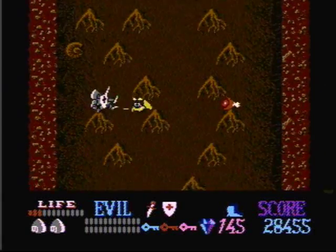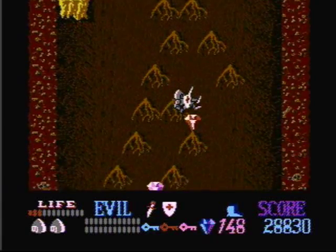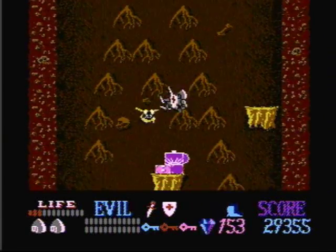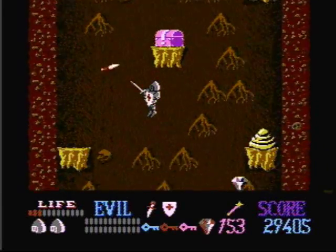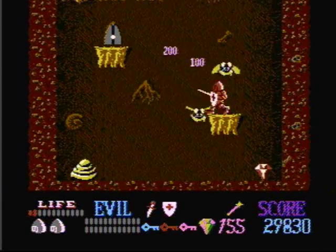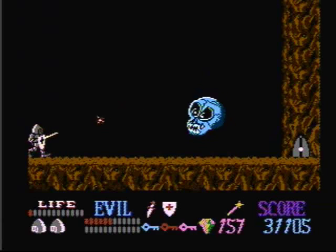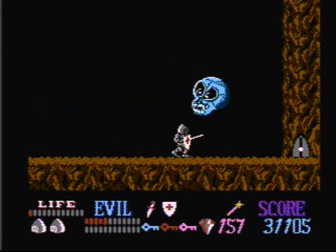These bees are really annoying — they just won't leave you alone. Also, when you hear the music change like that, that means you're about to die. There's the Wand of Wonder, and I have no idea what it does — I never use those items. Now let's jump inside the gray door and fight the boss. It's a giant skull — watch out, giant skull, you're gonna get your ass kicked.